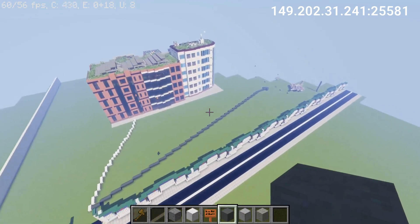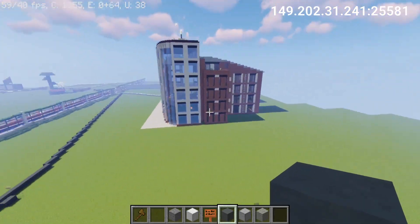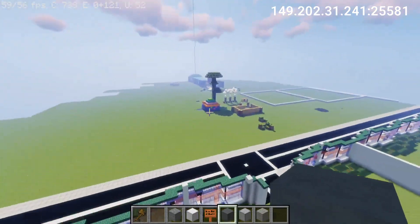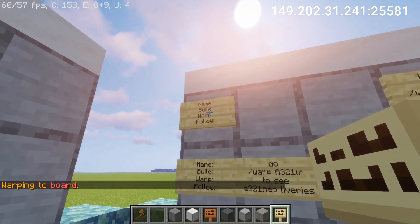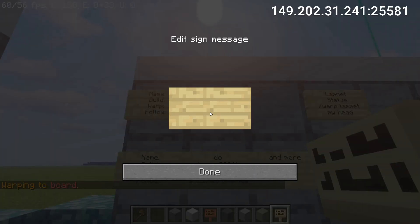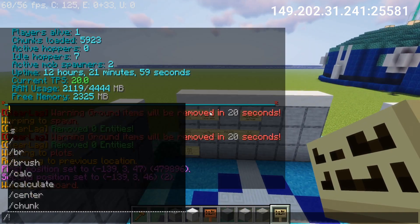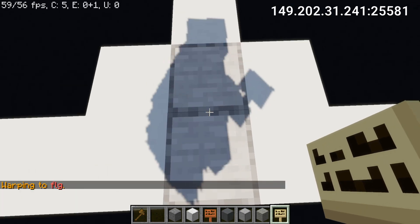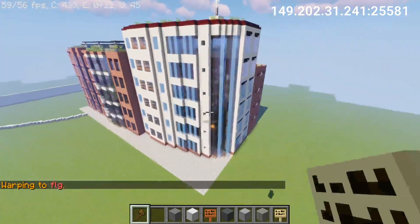The yards are used to keep the server world more organized. If you build something you think looks really cool and you want me to show it off in these showcase episodes, then you can go to the board over here, take a sign, and fill it out with all of this information. For example, my name is FLG, my build is a school, my warp is FLG, and from the warp you should follow white. The warp and follow fields are used so I know what in your yard I should show off. All the yards get their own warp, and then I follow the color to find the actual building and show it off.